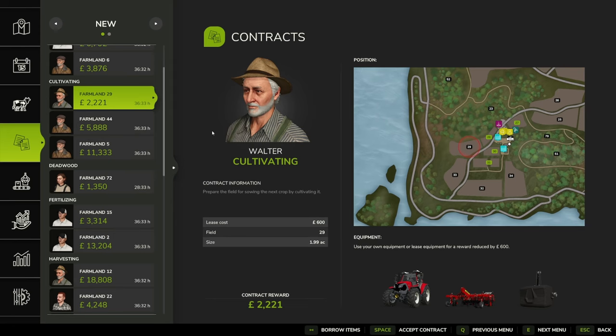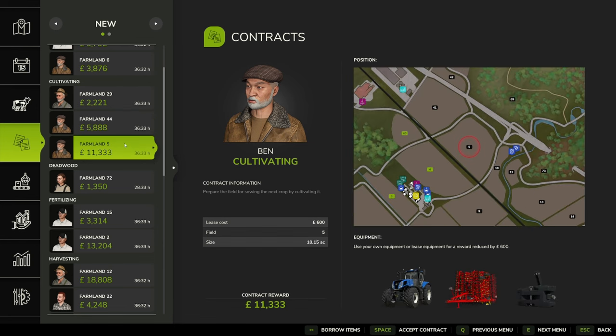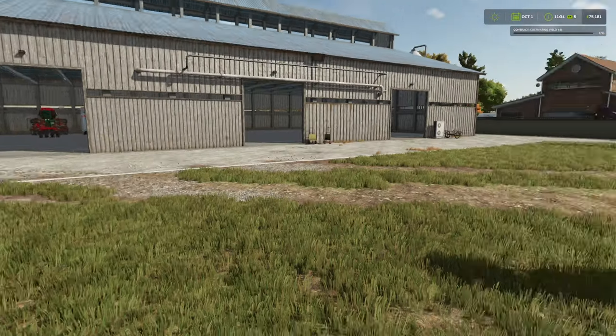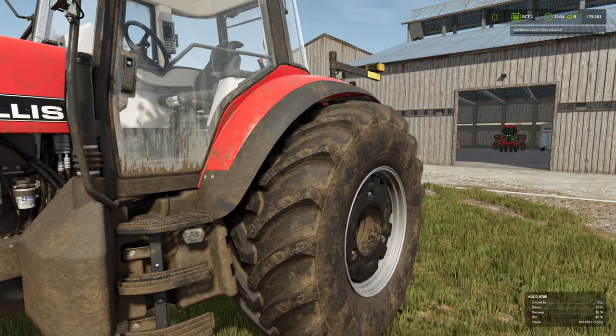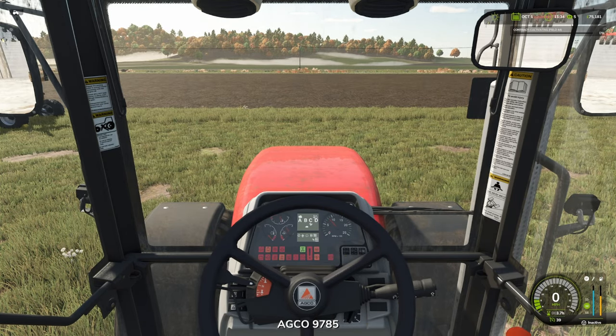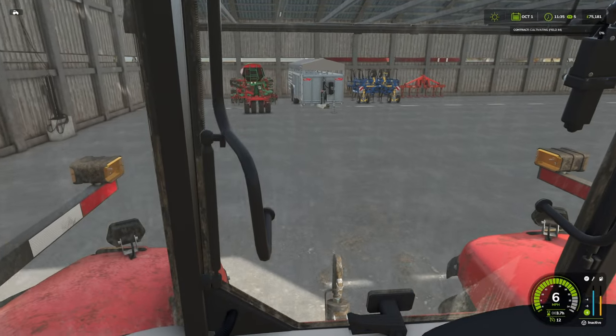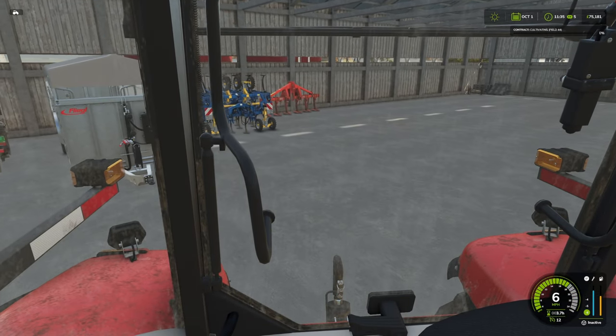At the minute there are three cultivating jobs. Walter has one for two grand opposite the rice farm, and Ben has field 44 and field 5. Field 5 is quite large - I hope it's paying over 10 grand. I'm not going to be greedy though - we're going to take on field 44 at nearly 6,000. We can use our own equipment. For this one we'll take the Echo Alice - it's much the same tractor but this one is more powerful at 225 horsepower. Nearly clipped the edge already getting out - it's such a tight gangway on this barn.